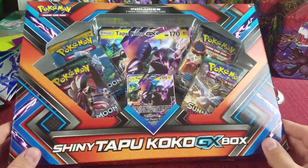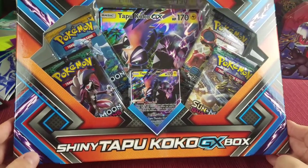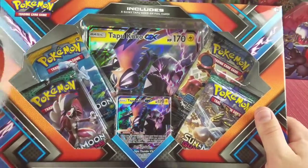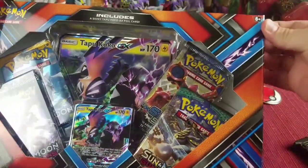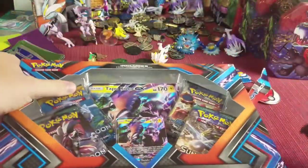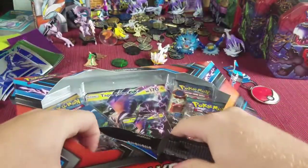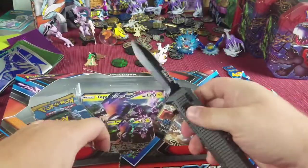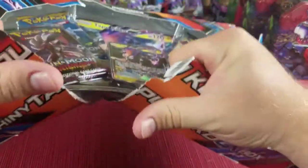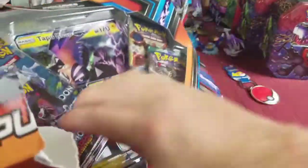Alright guys, I'm back and it is time to open up this Shining Tapu Coco GX box. Let's take a look at this awesome looking Tapu Coco — if I can get in here. You know what, it's Mr. Knife time. Alright, we got some good cuts there, now let's rip it apart. There we go, no more playing around.